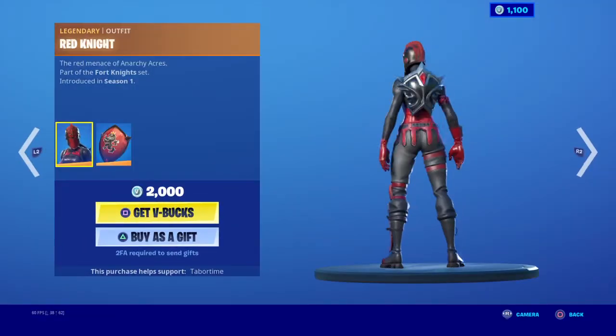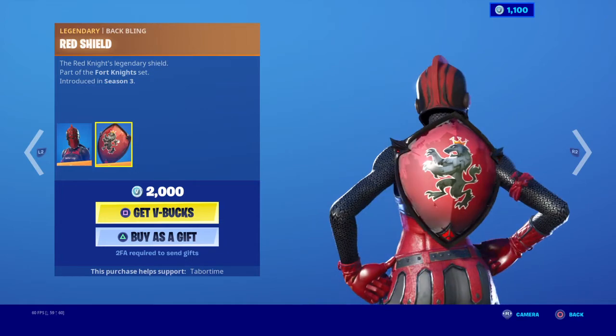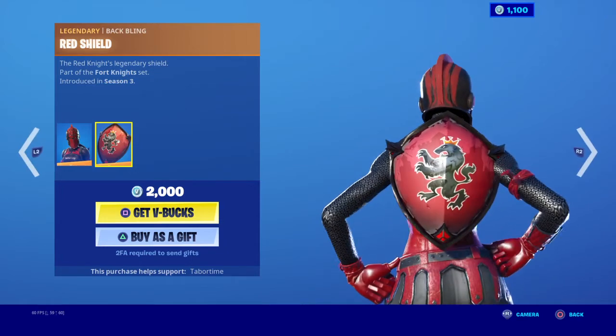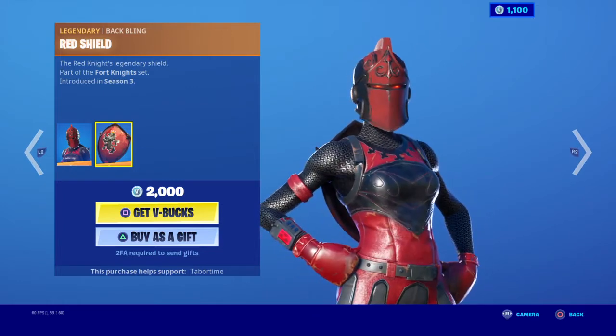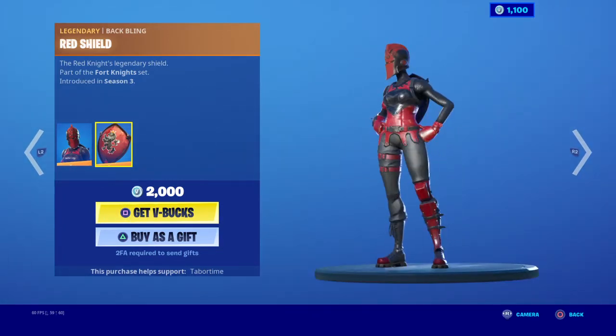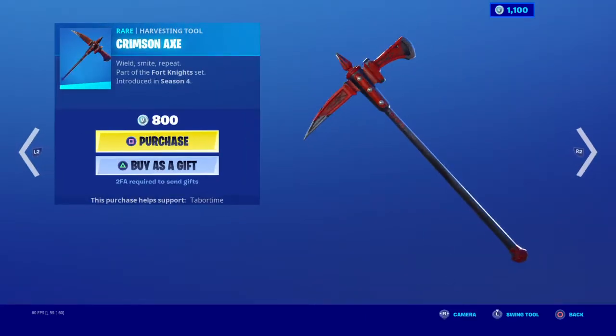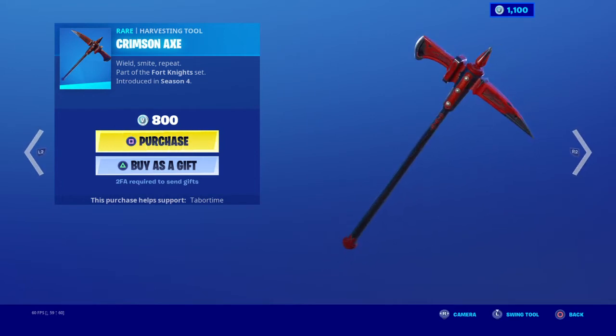The Red Knight is back — she makes a return. Her red knight shield... the black knight shield is better, but the red knight shield is nice. And what's that on her leg? That's kind of weird. And we got the crimson axe. I like it, it's nice.